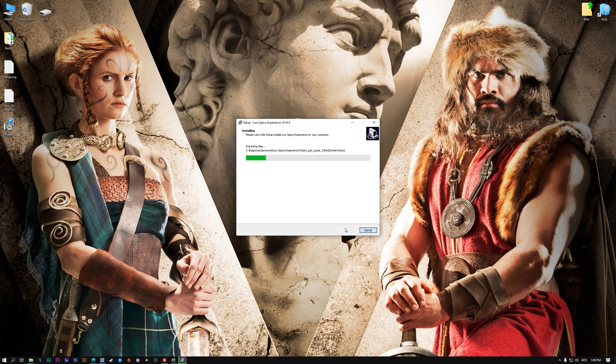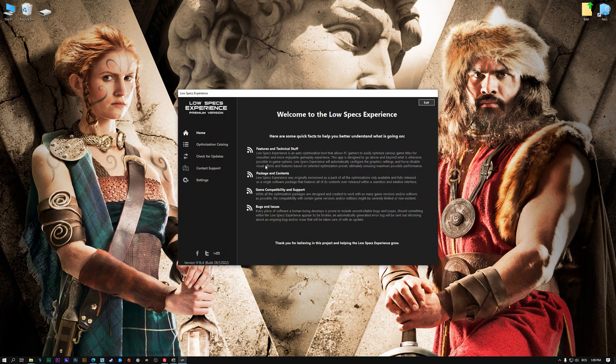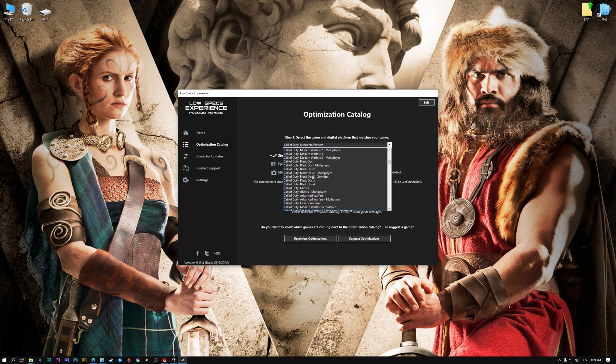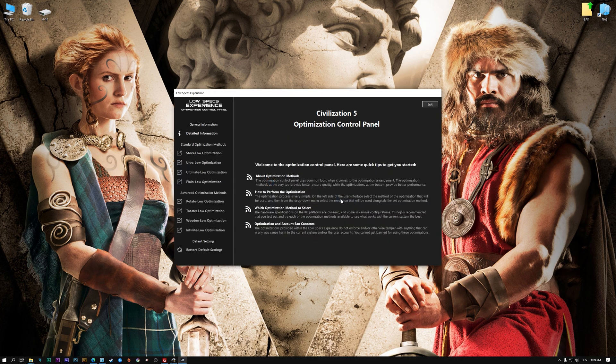First of all, start the installation process for the Low Specs Experience. Once it's done, start it from the newly created Desktop shortcut and select the optimization catalog. From the top of the menu, select the applicable digital platform and then select Civilization V from the drop-down menu. Once that is done, press Load the optimization package. Low Specs Experience will now automatically check if the game version currently installed is supported. If it is, press OK and the optimization control panel will load.